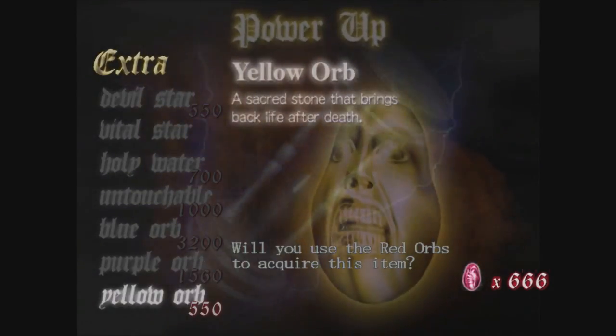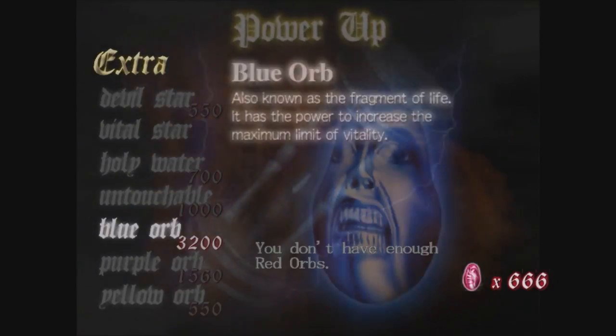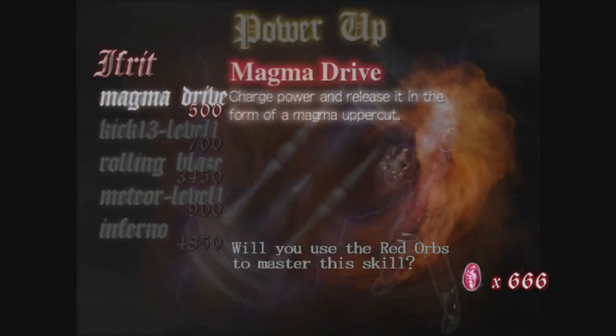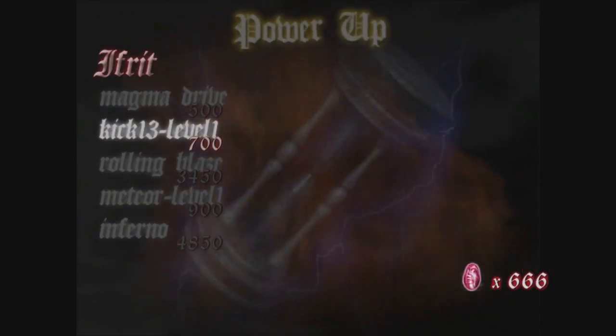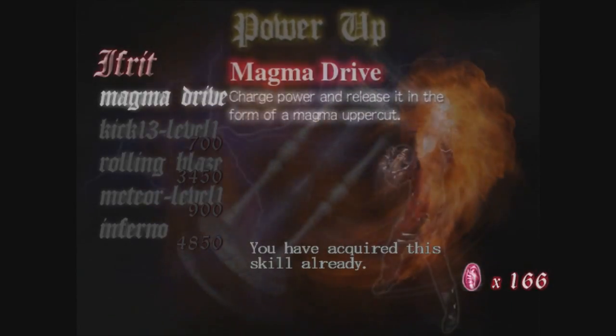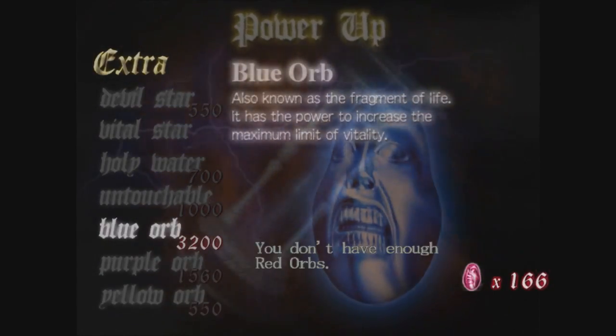That's just funny. So I'm not gonna get any of this stuff today. I'm just gonna save up for the blue orb this time, maybe a purple orb if I can get there again. There's nothing in the Alistair part I need.